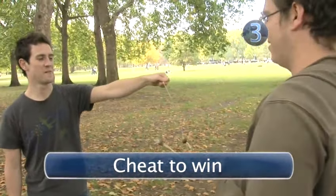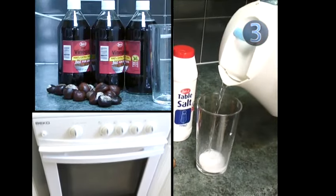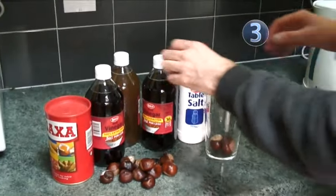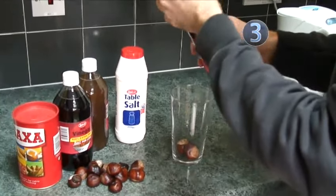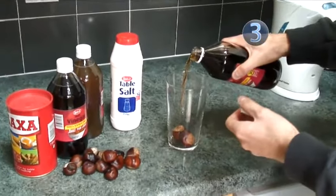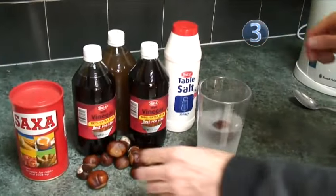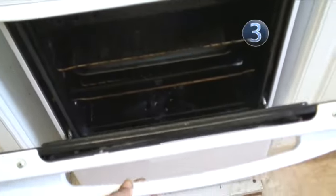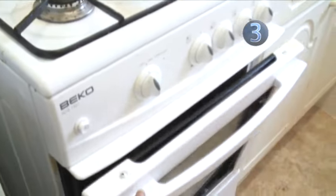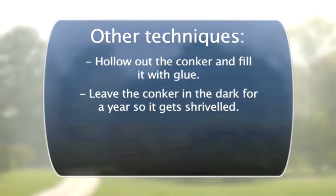Step 3: Cheat to win. Cunning Conkerers know that the best way to win is to cheat, and there are many traditional ways of — illegally — hardening Conkers before the battle. The first and most famous method is to soak it in vinegar, a dastardly deed that actually got ex-Python Michael Palin disqualified from the 1993 National Conker Championships. If you fancy this, leave your Conker soaking in vinegar for at least 8 hours, or try substituting paraffin or even salt water. The second method is the bake: place your Conker in the oven for no more than half an hour at over 200 degrees Celsius, or gas mark 6. This will harden it. If you're really keen, you can try hollowing it out and filling it with glue, or just leaving it in the dark for a year so it ends up all shrivelled and gnarled.